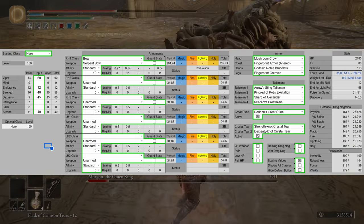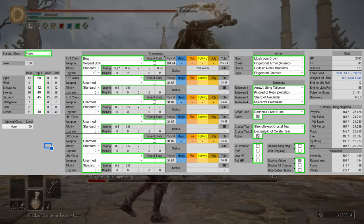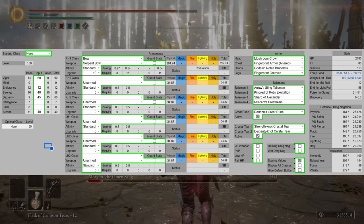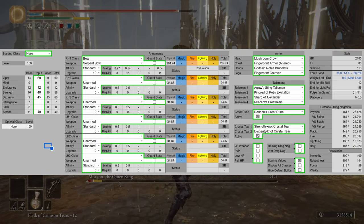For the armor, we have the Mushroom Crown, the Fingerprint Armor Altered, the Hoslow's Gauntlets, and the Fingerprint Greaves, giving us a poise of 51, which is the PvE poise breakpoint.